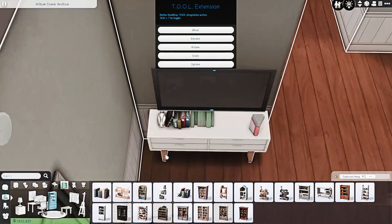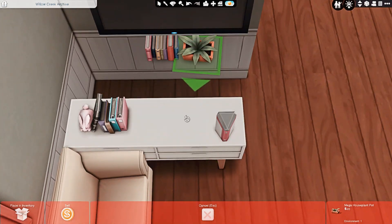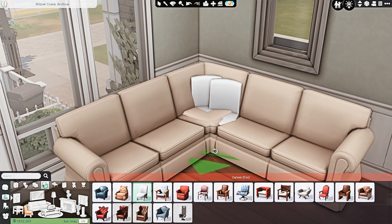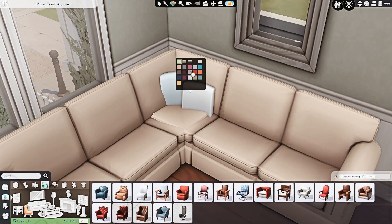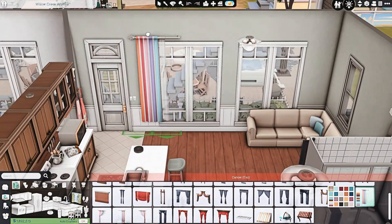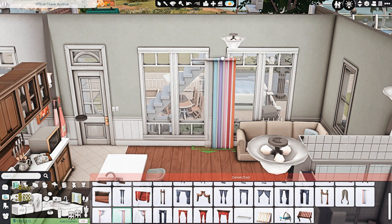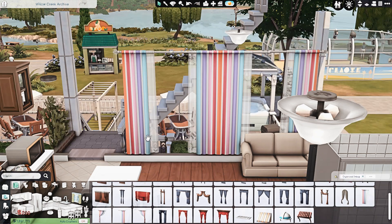If you want multiple families to live here, you're going to have to have all of them in one household, and that is the way I'm going to be doing it for my save file. It's not the most streamlined or best for gameplay purposes, but I want the Sims in my save and I want them all on this lot. I don't plan on playing them myself, but if you do, I'd suggest moving some of them out if you don't want to play with all of them.